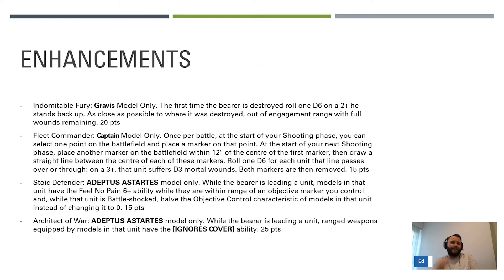On to some enhancements - they're hit and miss. I like one and I'd use one. Starting with Indomitable Fury - this is a Gravis model only. The first time the bearer is destroyed, roll a D6: on a two-plus he stands back up as close as possible to where he was destroyed, out of engagement range, with four wounds remaining. On a Gravis Captain it's quite good. The real utility though is on an Apothecary in a unit with good combat like Aggressors - if the Apothecary is ever killed, you can bring him back and he's just awkward again.